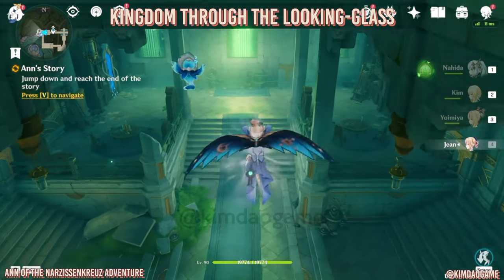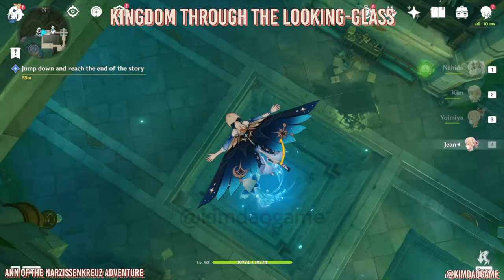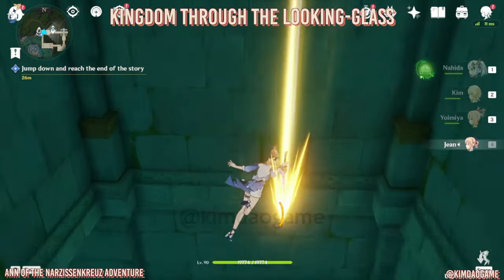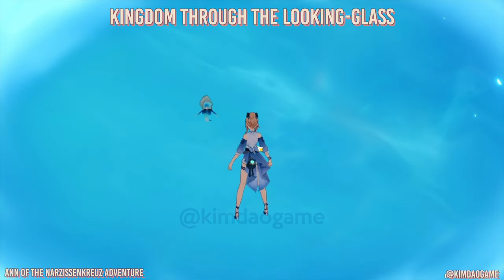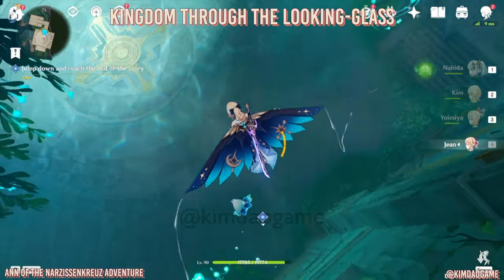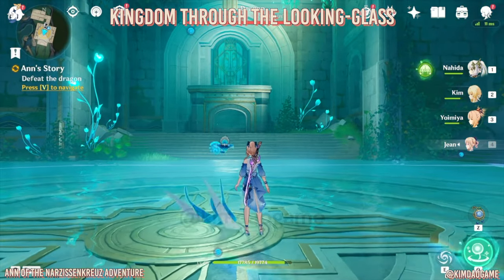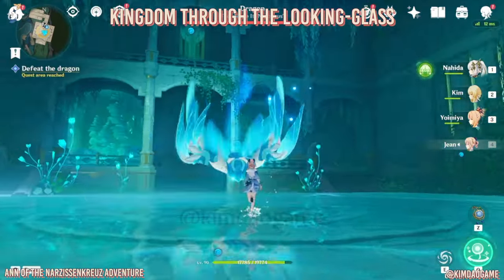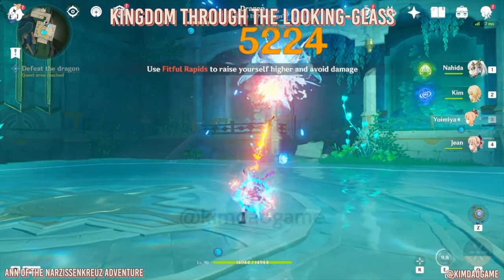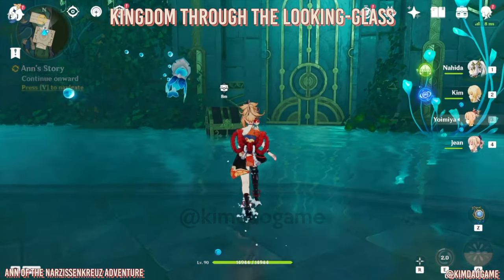The tile is going to move down so go down as well - just keep going down right to the bottom. Once we are down there, we're going to get teleported. Then we have to defeat the dragon. Once you've defeated him, we'll get some more dialogue and then a chest will appear - go and pick that up.